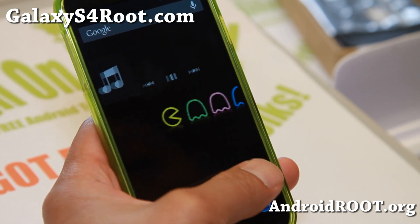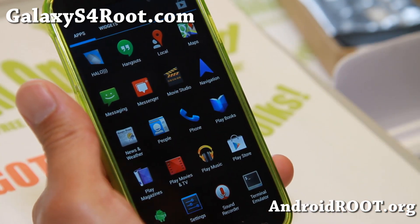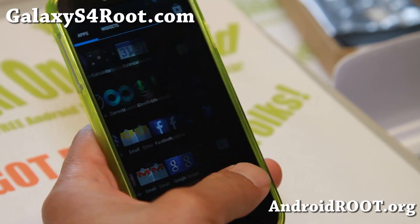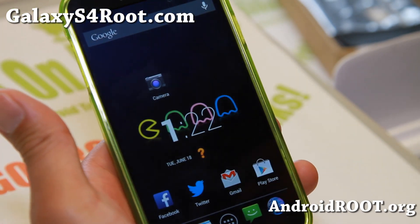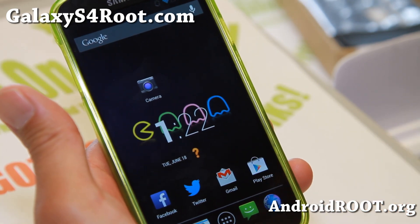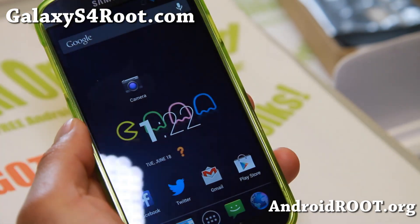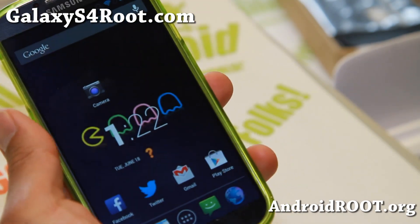I'm really loving the latest version of the Pac-Man ROM. This is a mix of Paranoid Android and other ROMs, but you'll get the best of three ROMs in one. If you have an AT&T, T-Mobile, Sprint, Verizon, GT-I9505, or Canadian Galaxy S4, you can install this ROM. Do let me know what you think. And as always, if you have any Galaxy S4, don't forget to sign up for my email list at GalaxyS4Root.com.